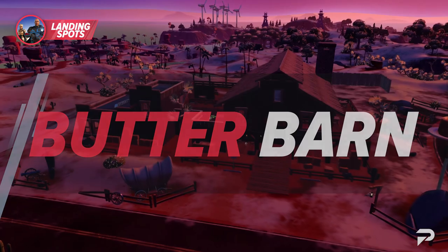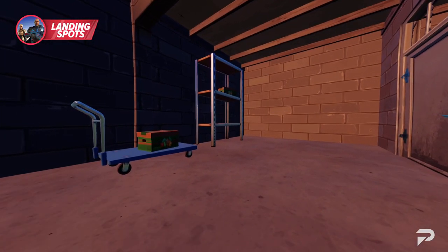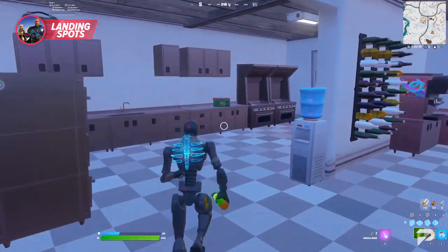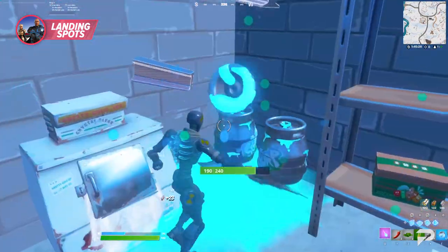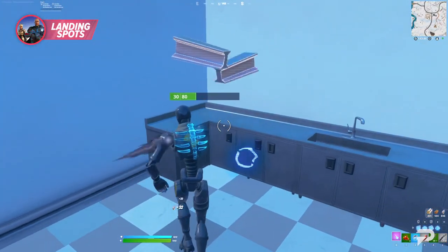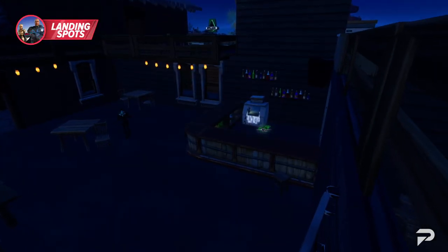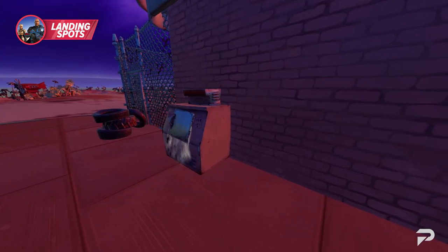Butter Barn is a drop spot not too far from Risky Reels. Like the raft, this is a good place to find forage items within non-boxes as well as harvest metal from the surrounding area. It's a great way to max out your shield early due to the mushrooms you can find. There are also an abundance of slurp barrels in the basement of Butter Barn, allowing you to fill up on shields quickly. You can also harvest plenty of metal from these barrels, surrounding storage shelves, and kitchen appliances for harder-to-destroy builds. There are also two possible icebox spawns — one at Butter Barn and one at the gas station in front of it.